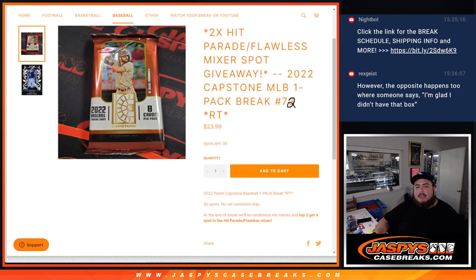What's up everybody, Jason here from jazbeescapesbrace.com. We're giving away two Hip Parade Flawless Mixture spots with this 2022 Capstones MLB pack break number 72.